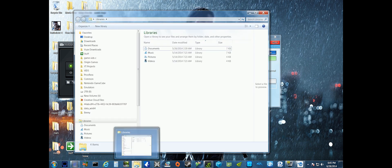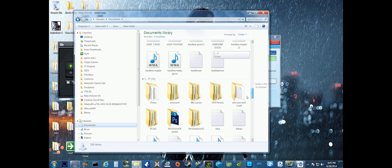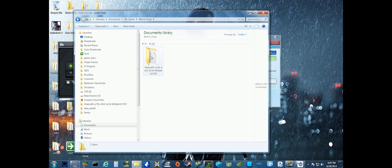You want to open up your Windows Explorer, click on Documents, and scroll down until you find your My Games folder. Double click and open that. You're going to see your Watch Dogs folder — double click and open that. Then you've got this crazy combination of numbers and letters; go ahead and open that up. It's a single file — it's your gamer profile.